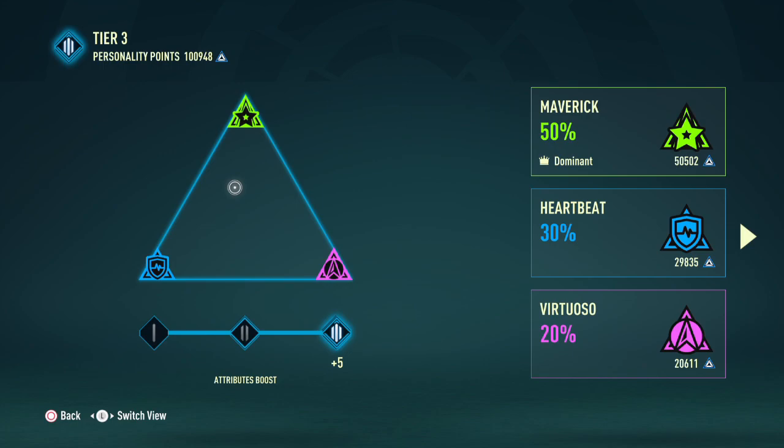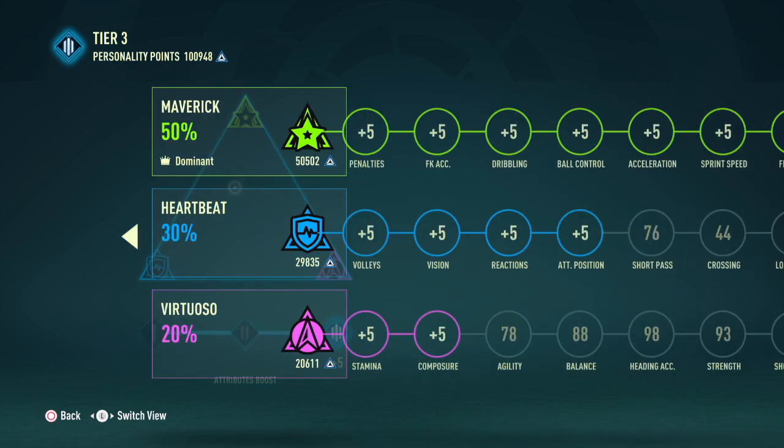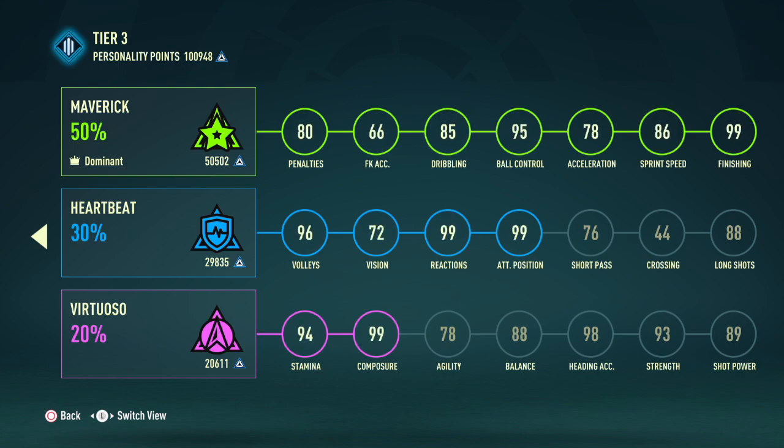Now for the player personality section — this is what I always recommend: 50 in Maverick, 30 in Heartbeat, and 20 in Virtuoso. The reason is that 50% in Maverick unlocks the entire personality tree to give us plus 5 in penalties, free kick accuracy, dribbling, ball control, acceleration, sprint speed, and finishing.